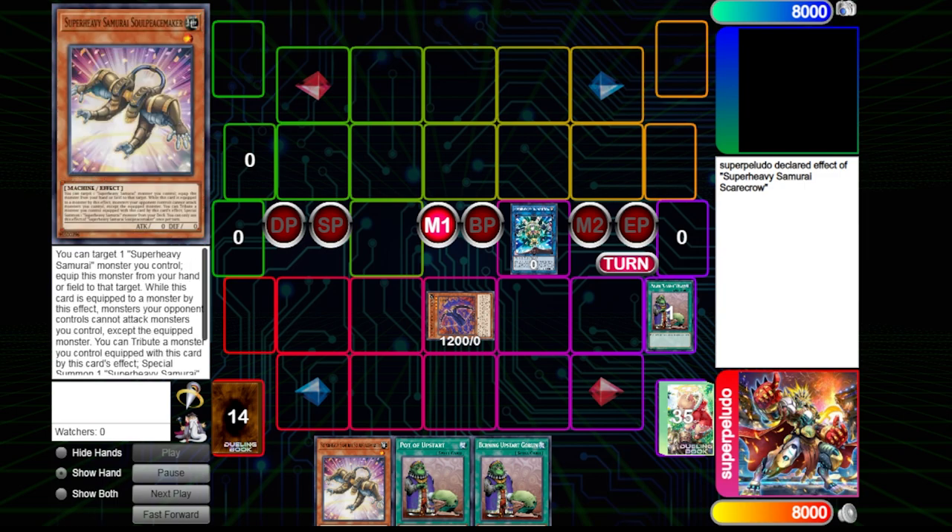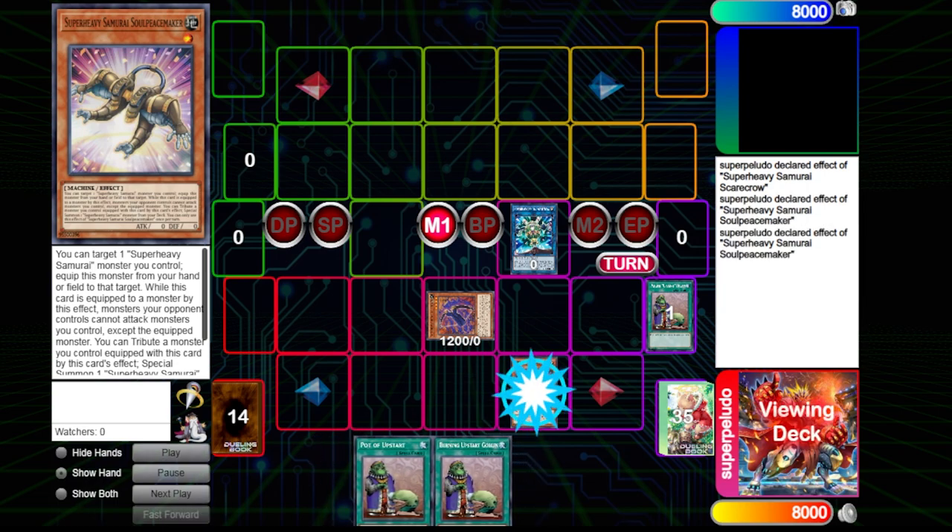In most lists I'm seeing now, including the list that topped the online case tourney, I'm seeing a lot of people only on one Soul Peacemaker. But this is the best in-engine way to play around Droll and Lockbird, so let's let this man cook.